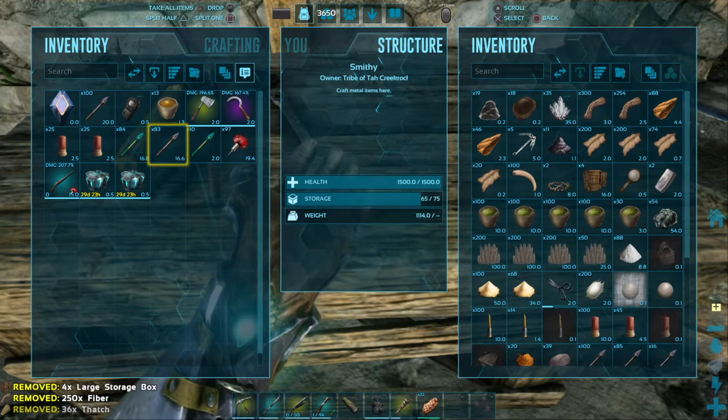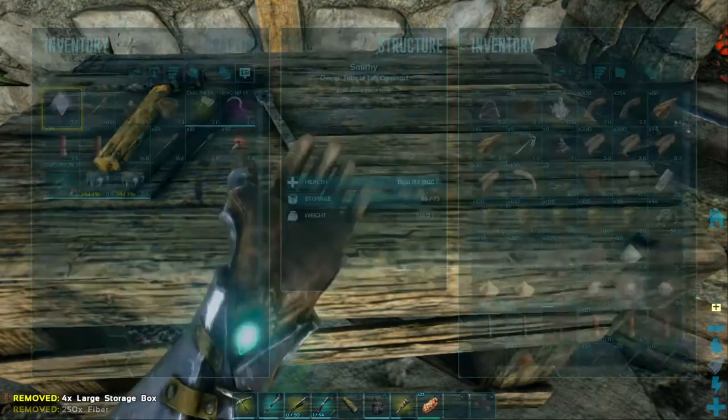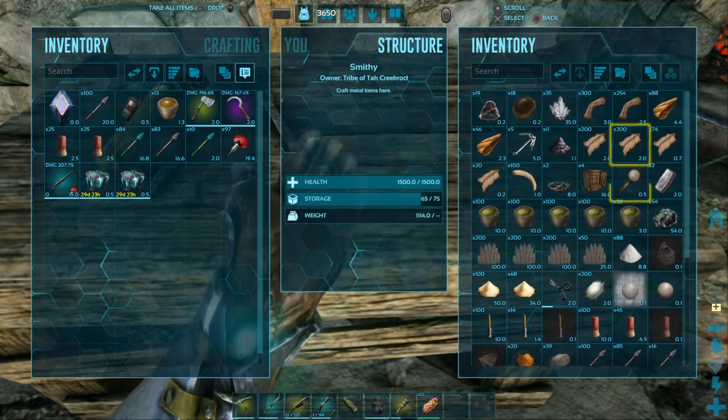I'm just going to dump these chests in there for right now. There's my magnifying glass - how did that get in there? I needed that yesterday.